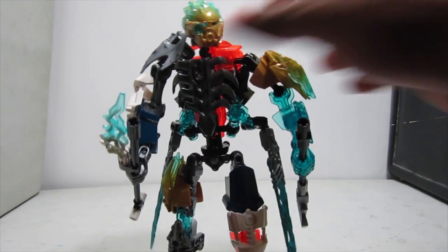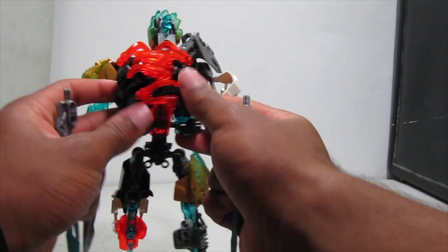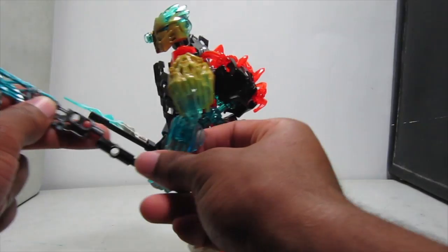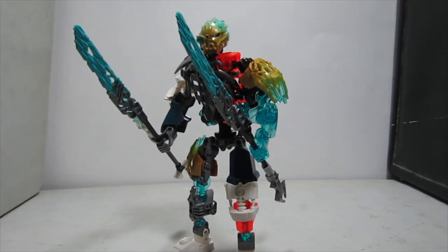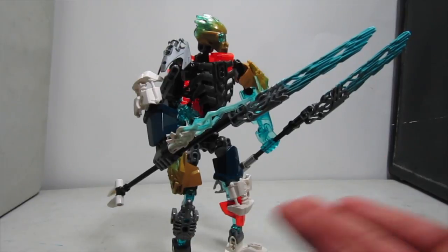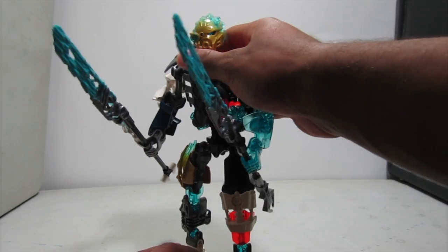Now he has two sticks, but that's not all. Spin him around to the back and take off the crystal blades, fold them up however you like, and put one in each staff end. There you have it — his two main spear weapons. This one is basically the 2015 Kopaka spear with Burak eyes and a crystal blade; this one is more custom but still incorporates the Gurak staff.